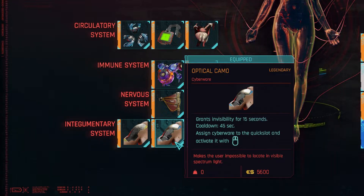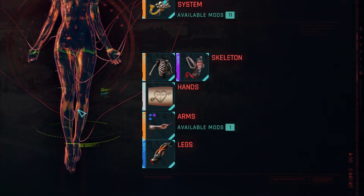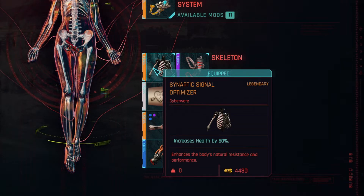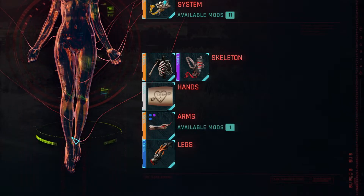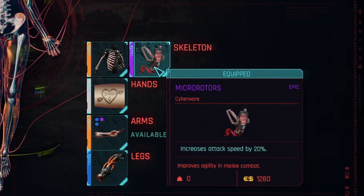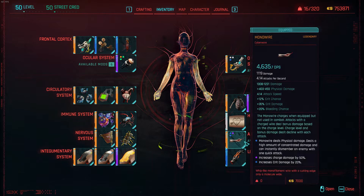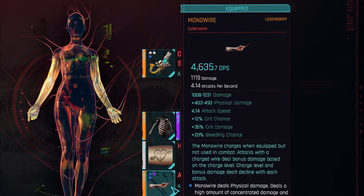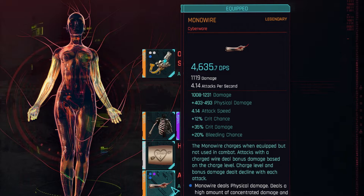I have subdermal armor which increases your armor by 300, which is very useful. Then there's the optical camo, great for stealthing and sneaking up on enemies without them realizing you're there. I also have the heat converter. For my skeleton I have the synaptic signal optimizer which increases health by 60% — combined with the other health bonuses you get a huge chunk of health. Then micro robotics, which increases attack speed by 20% and makes you way faster.